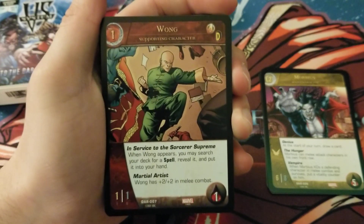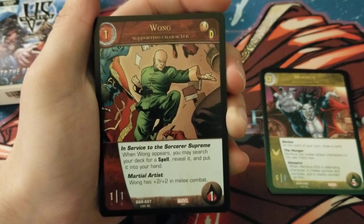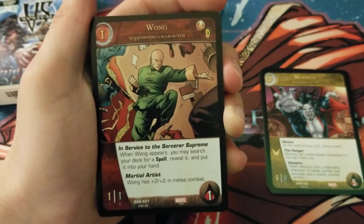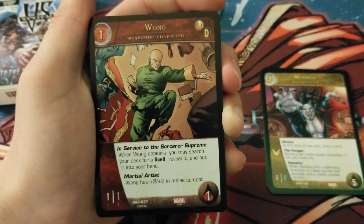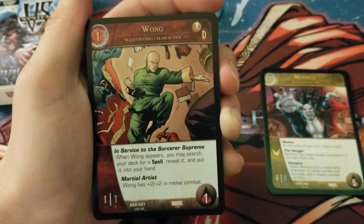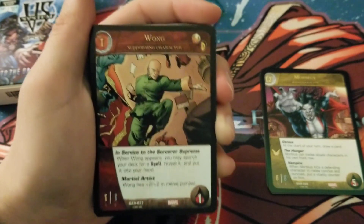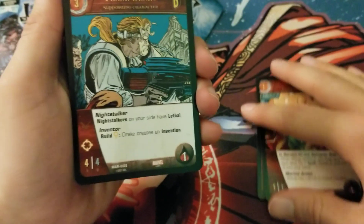This is the guy who makes the spell mechanic not terrible: one-cost Wong. He's a 1/1, 1 health, dual-affiliated Avengers and Defenders. He has In Service to the Sorcerer Supreme: when Wong appears, you may search your deck for a spell, reveal it, and put it into your hand. He also has Martial Artist. A one-cost guy that's not one-of-a-kind that searches for spells — definitely makes the spell mechanic way more consistent.